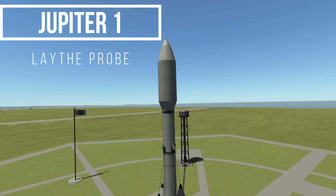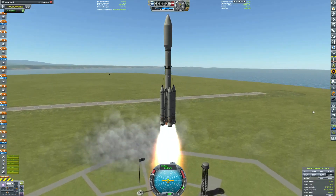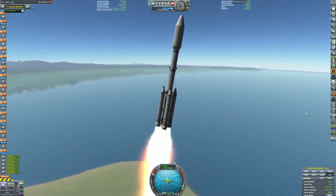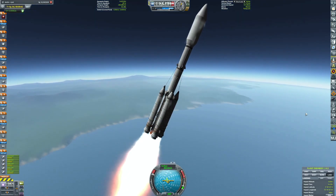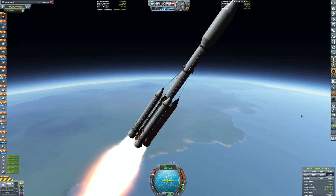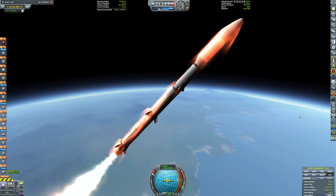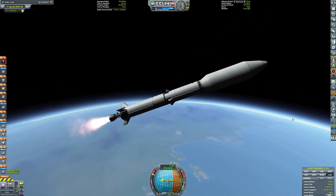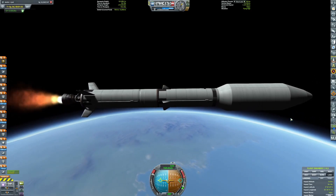Now we're doing Jupiter 1, which is a Lathe probe. This will land somewhere on the surface of Lathe and get us lots and lots of science. It will also be in constant contact with Mars 1 — I just launched it, I'm an idiot — just in case anything goes dark or one of them can't reach the KSC. It won't be a problem because they'll still be able to communicate with each other.